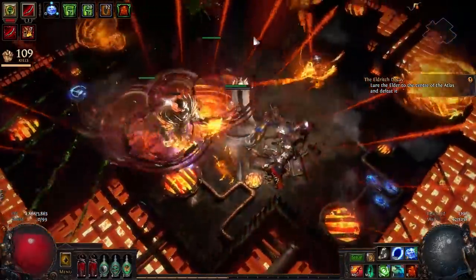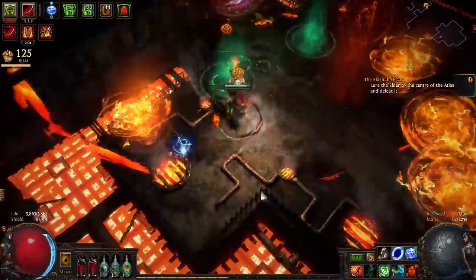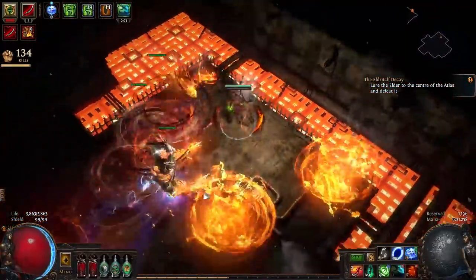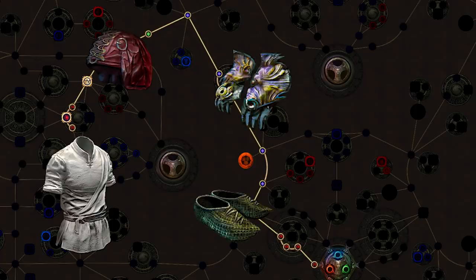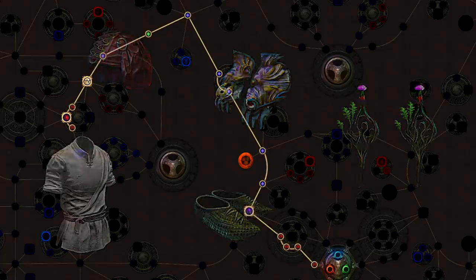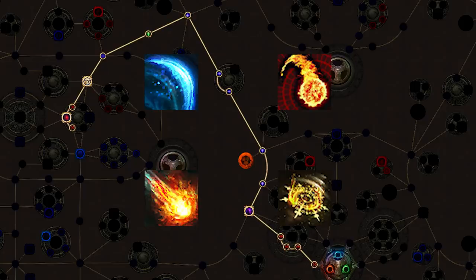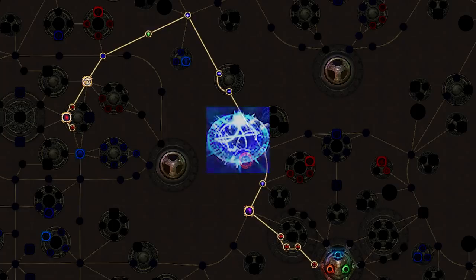Now let's get into the leveling guide. Unlike previous guides, this leveling tree aims to strike a solid balance between damage and survivability, so feel free to take more minion damage nodes to go faster or more life nodes to be less squishy. The first leg of your leveling journey will have you getting out of the Scion starting area as quickly as possible. I recommend using Goldrim, Tabula Rasa, Wanderlust, Lochtonial Caress, and a pair of Life Sprigs. As far as spells are concerned, I recommend Freezing Pulse, Fireball, Magma Orb, Purifying Flame, or really whatever else you feel like using. You only have to make it to level 16, so don't get too hung up on this decision. Just make sure you grab Stormbrand after killing Merveil at the end of Act 1, and you'll be good to go.